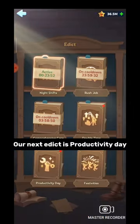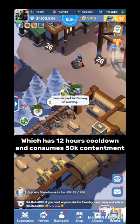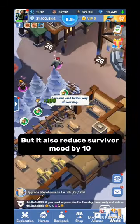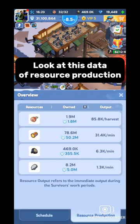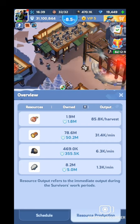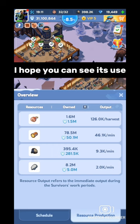Our next edict is productivity day, which has a 12-hour cooldown and consumes 50k contentment. When you use it, your survivor output becomes 100% more. But it also reduces survivor mood by 10. Look at this data showing resource production — this is before using productivity day. And now I am going to show what happens when we use productivity day. This is the data after using productivity day. I hope you can see its effect.